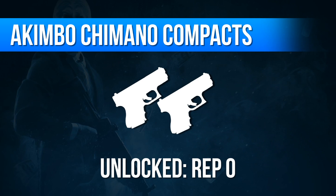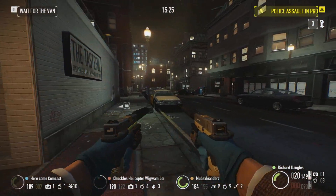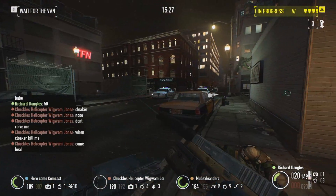This pair of concealable yet lethal handguns act as the little brother to the Chimano Custom, granting the use of more ammo and a higher fire rate at the cost of reduced stopping power.